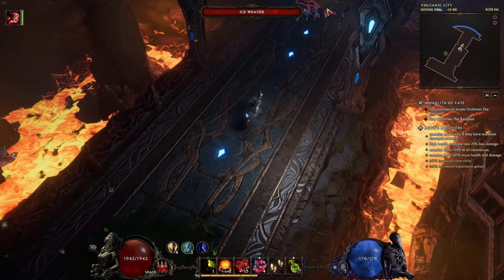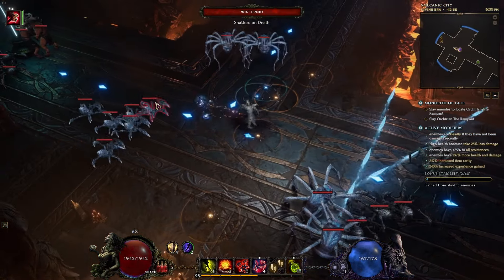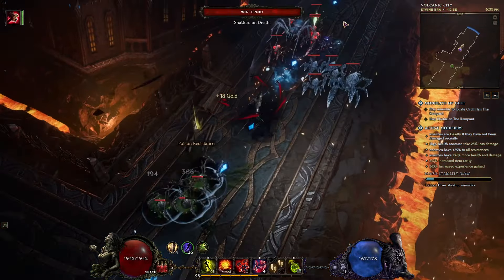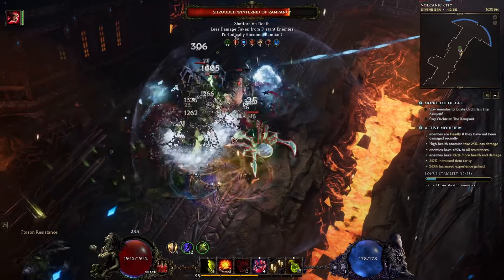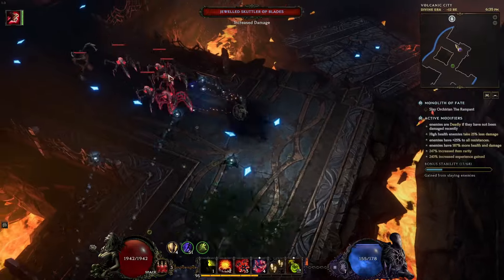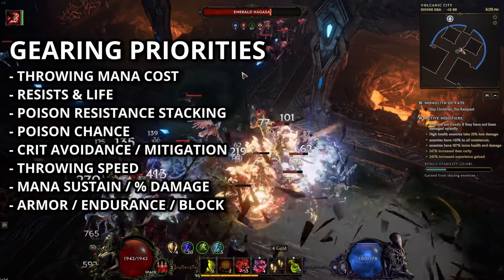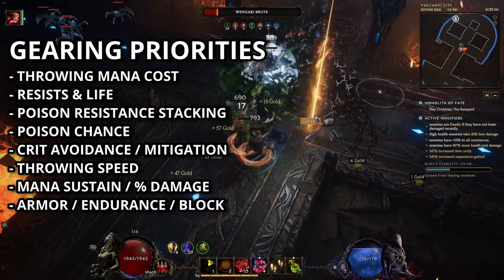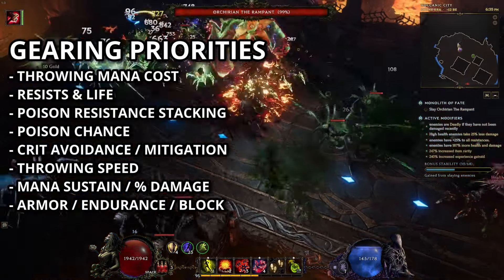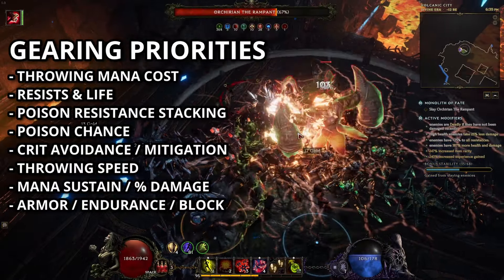For my gearing guide I want to go through each slot, show my item, a non-unique generic alternative with example stats you can go for, and any alternative uniques you could also consider. I'm approaching this from a Circle of Fortune mindset — we target farm what we can and use what we get. In general our gearing goals in rough order of importance are: throwing mana cost reduction, resist cap, life, capping crit avoidance if you can, poison chance, poison resistance, throwing speed, mana sustain, increased poison or damage over time, and any other defenses like armor, block, and endurance.